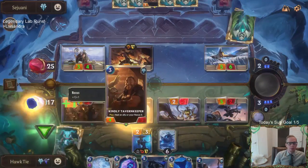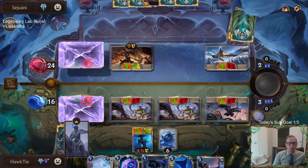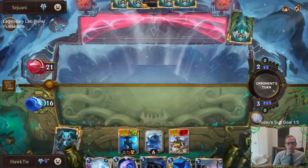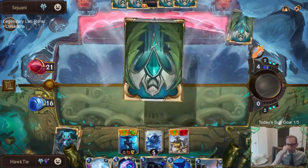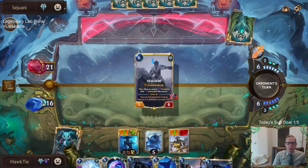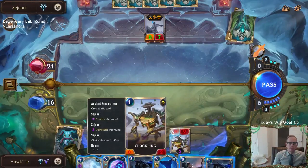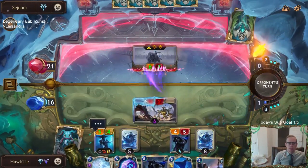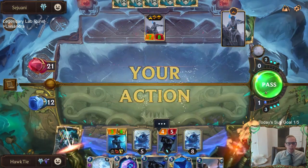We got our Ice Shard combat trick to buff up Tavern Keeper so it trades — now all of these trade. Without that Ice Shard, none of those would have traded. We killed a bunch of stuff, clearing up the board to help out Dracborn. I'm not too scared of that Clockling — it does have Fury, that's four damage, but I think that's okay.